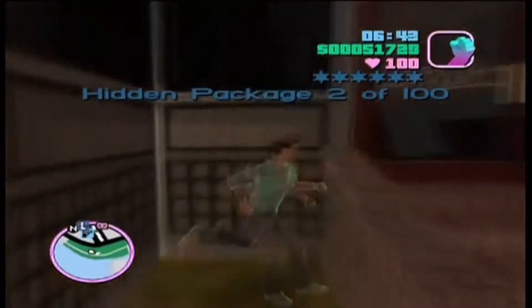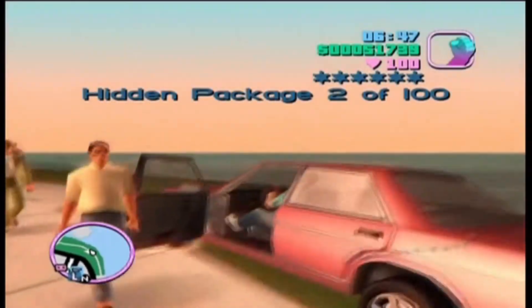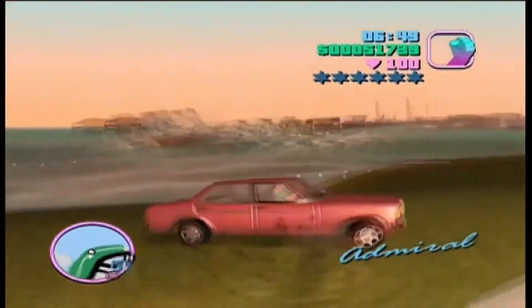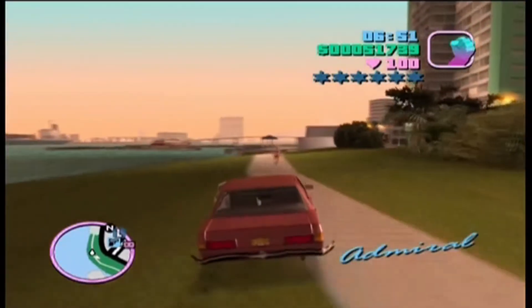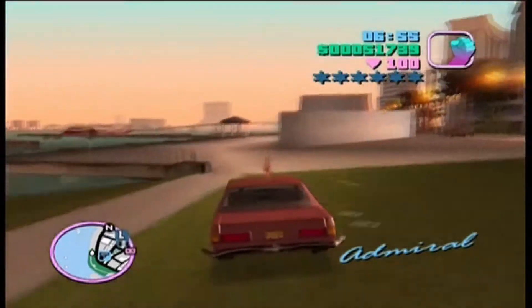The second hidden package is basically outside Lance's place — well, it was Lance's place in Vice City Stories, not sure what it is now. And the next hidden package is in a car park, which is a very iconic area in Vice City.